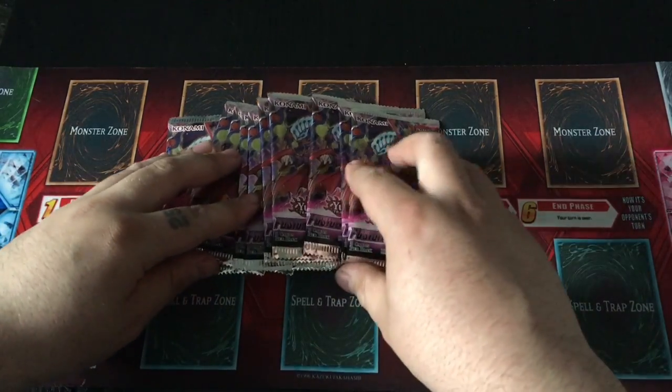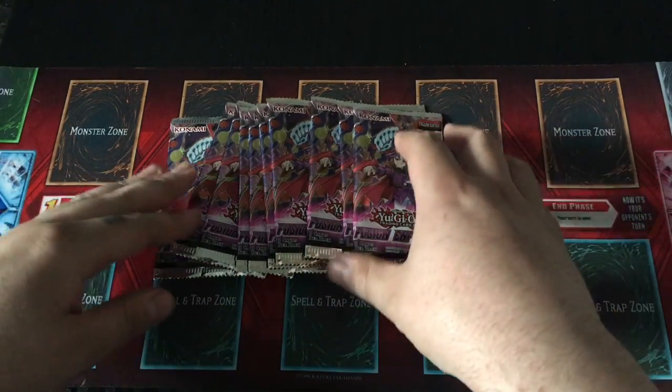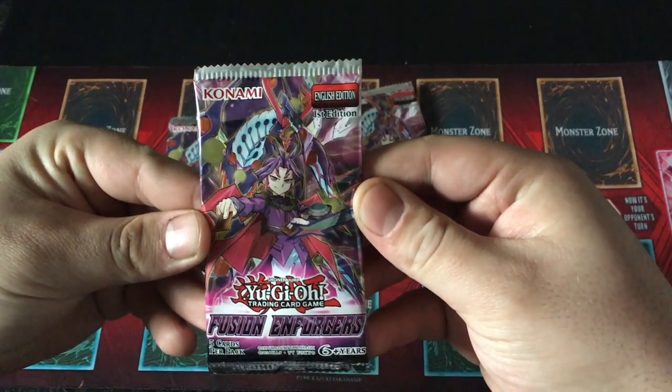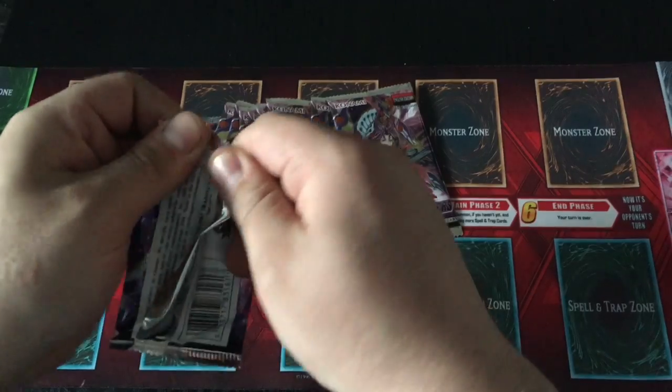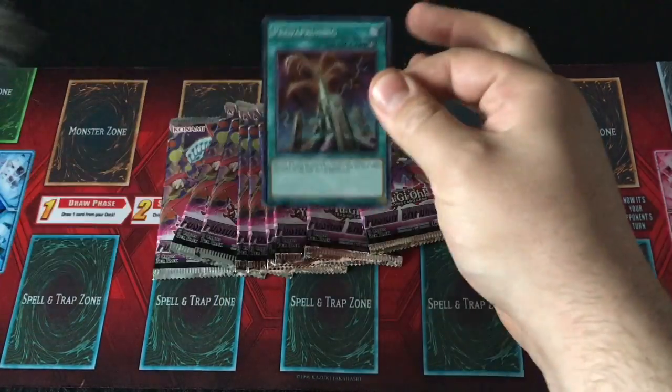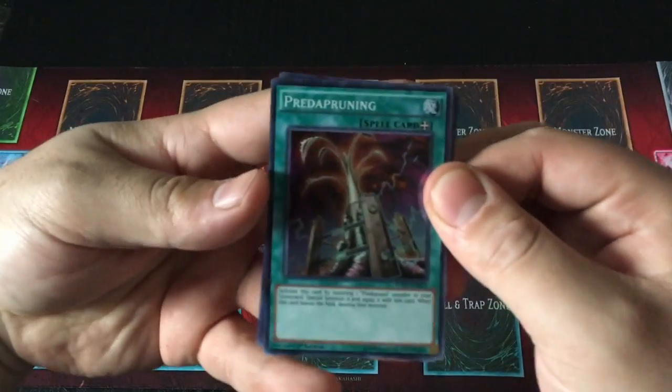So let's get into this. Let's hope we can pull the Makaba and the Ragin — I have not pulled those yet. Let's get started on a little Fusion Enforcers. It's definitely one of those sets where I'm not afraid to have multiple copies of all of them, let alone the hits. Let's see what we're starting off with.